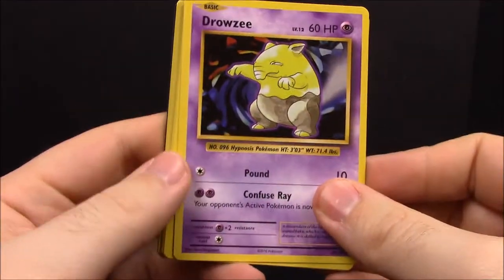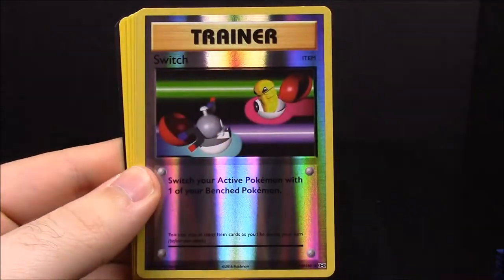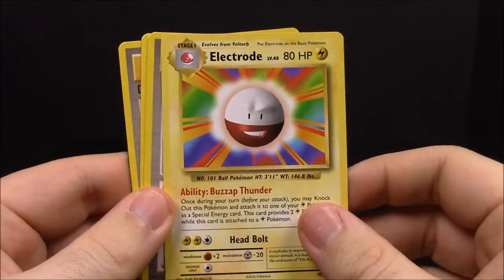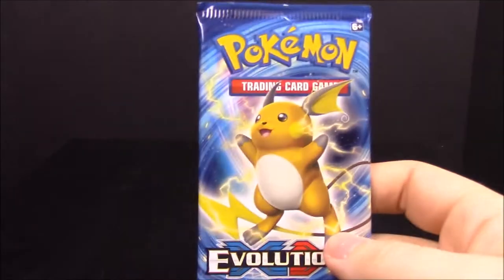Pack five — trying to pick up some speed here. We have Drowzee, Ponyta, Nidoran, Machop, Growlithe, Growlithe, a reverse Switch trainer, an Electrode — which is cool because I never had the original one — Professor Oak's Hint trainer, Metapod, and Devolution Spray. I always forget when the last card is until I see the card code.